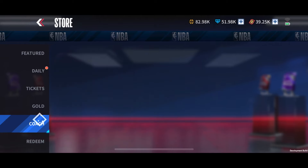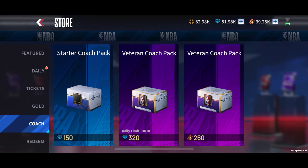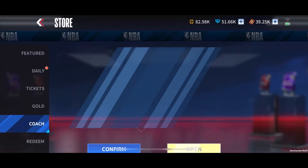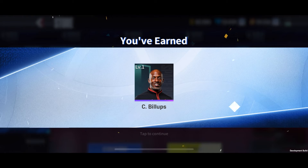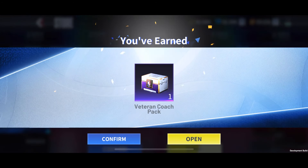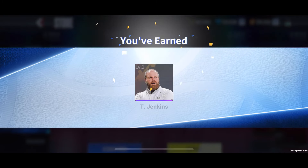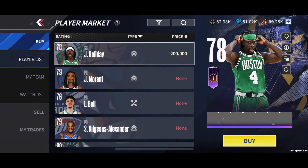We then opened more packs, and I decided to open a veteran coach pack — we were sure we'd get something better. We got Chauncey Billups, coach of one of the four worst teams in the NBA. Then we opened another one and got another Chauncey Billups. At least we can make Chauncey Billups better. Still, Taylor Jenkins is a guy I rate pretty highly as a coach.